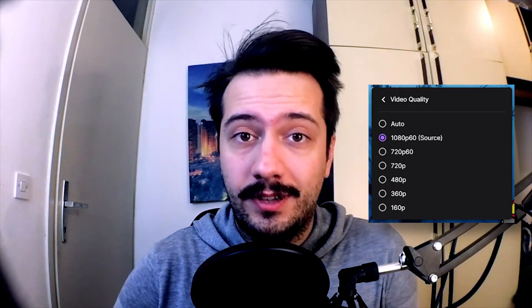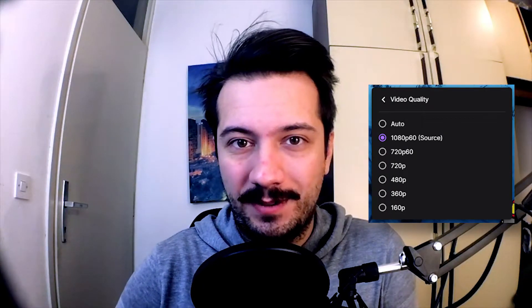Big fat disclaimer: if you're not yet affiliated or just got affiliated, I wholeheartedly recommend you stream at 720p. The reason for that is that not everyone has high speed internet, and you want people who don't have great internet to still watch your streams. Only partners are guaranteed to have transcoding, so if you're not partnered, stick to 720p.